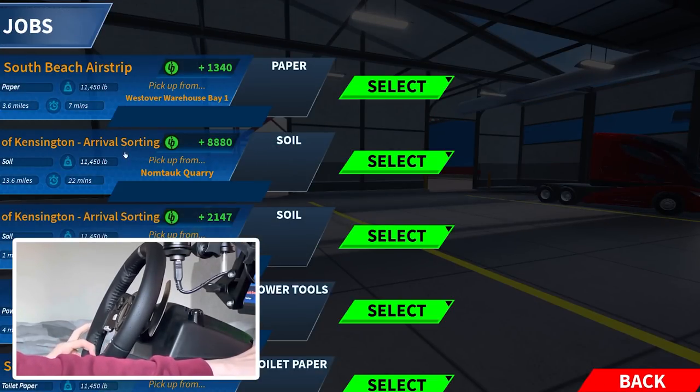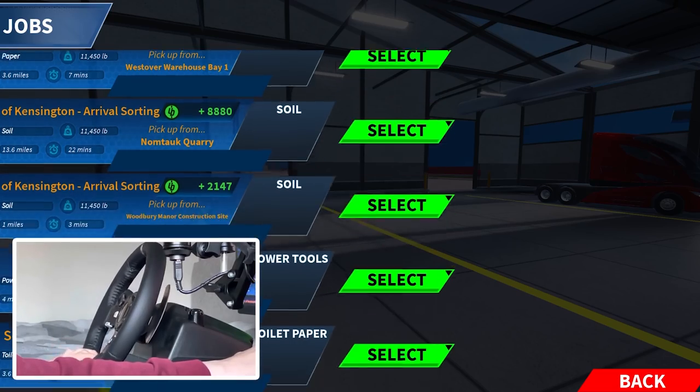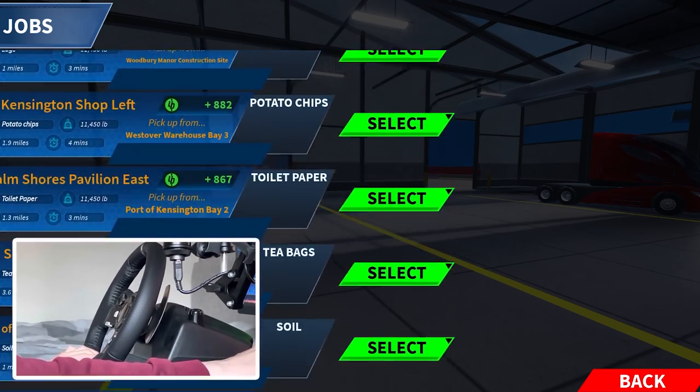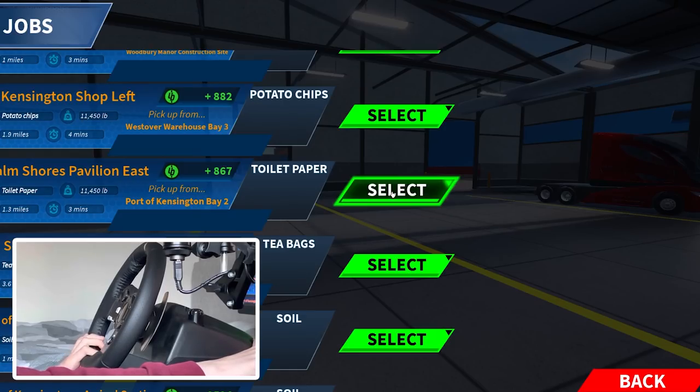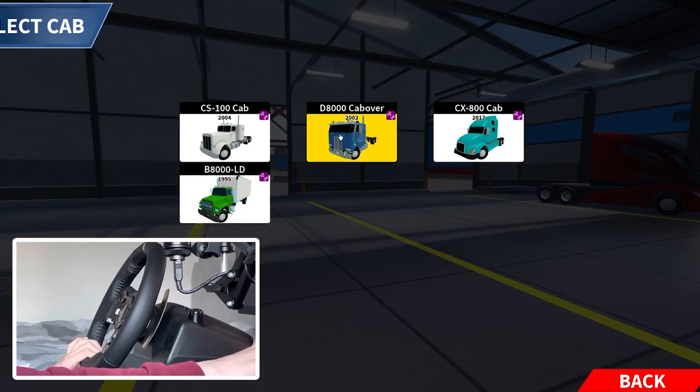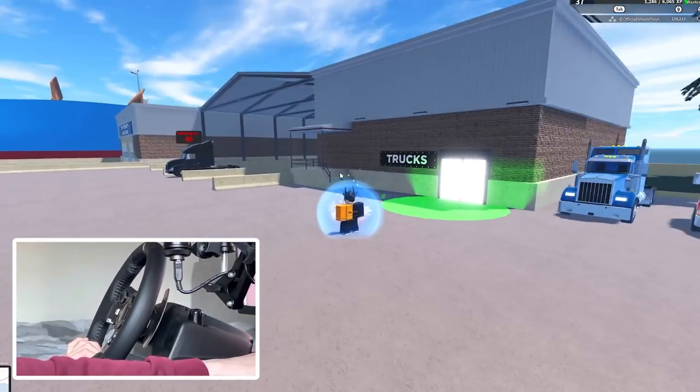Here we go — we have some jobs. We're in Kensington right now. I have played this game a little bit and I do have quite good cars, like really expensive hypercars, but I've never really done the truckers team because they had a huge update a few months ago where they re-changed it all. Now we actually have to pick up cargo. This job is toilet paper to Palm Shores, so I'll get this cab — it looks the best — and spawn it in.